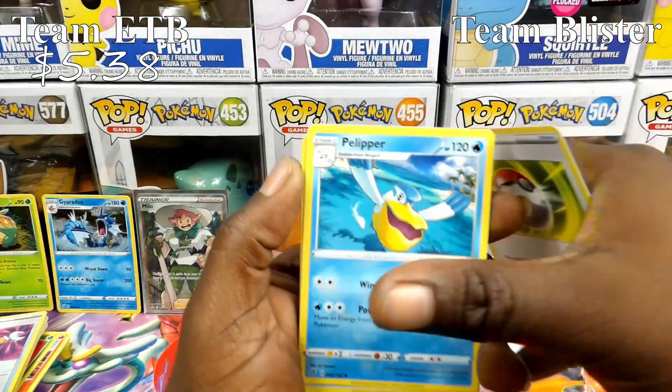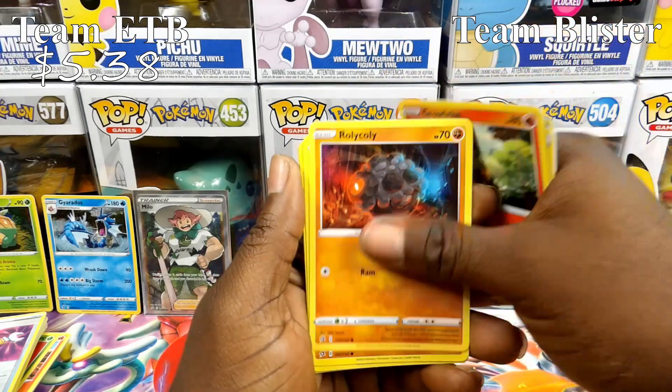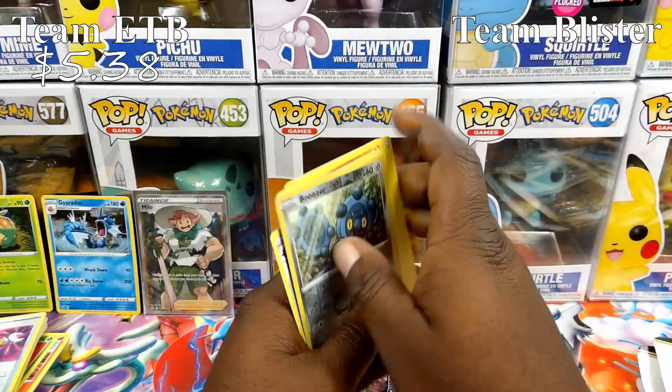Sixth pack: Pokeball, Pelipper, Speed Energy, Lotad, Growlithe, Roly-Coly, Meditite, Grubbin, Bronzor, and a Probopass for the rare.